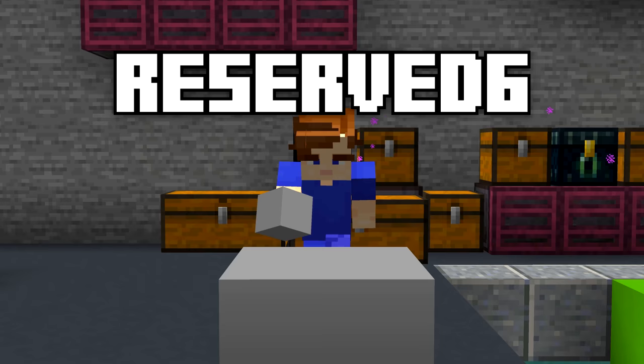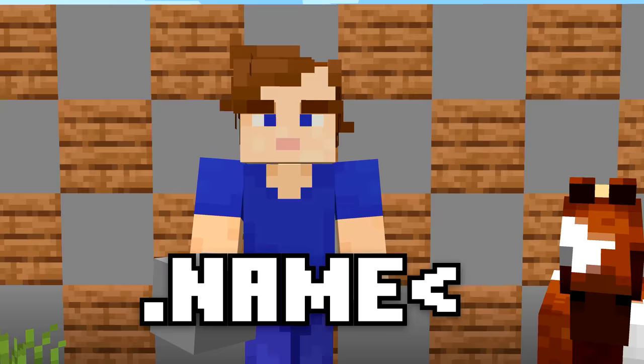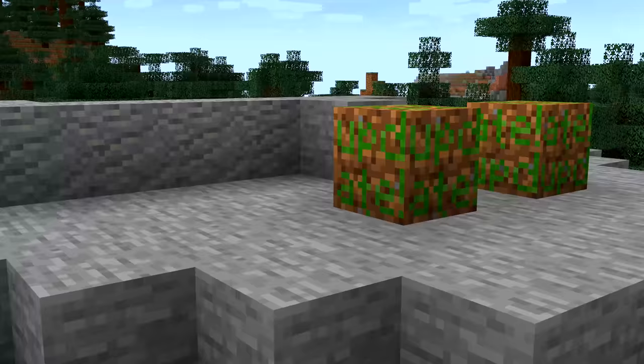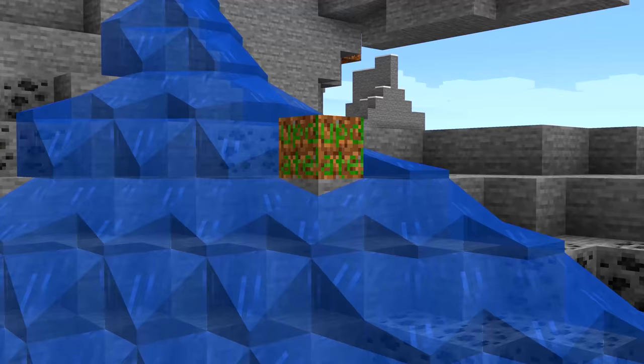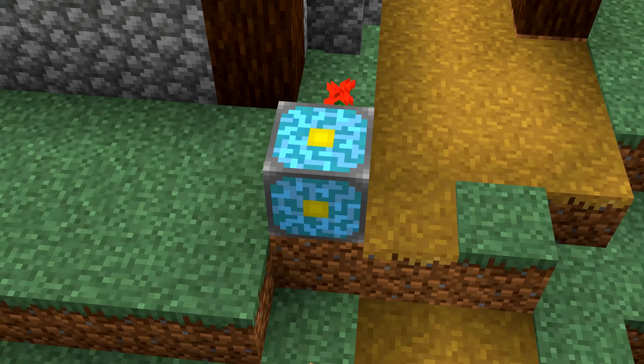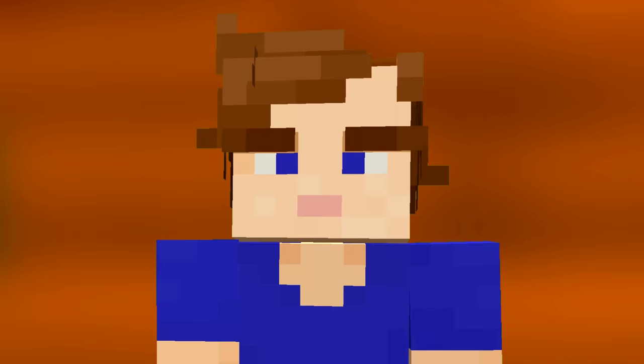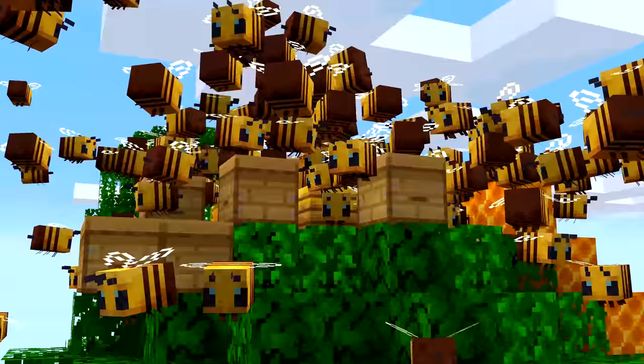Number 9. This block looks like grey concrete, but it's not. It's called Reserve 6, or Dot Name as it was known at the time. When fire spread in Pocket Edition, sometimes it would create this block. Pocket Edition also had these two secret blocks. One says update, which would show up when a block was removed by an update but still placed in the world. The other says 8 upped, so that together they say update.